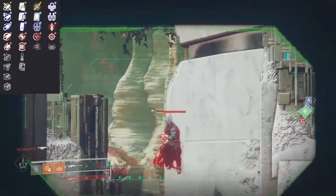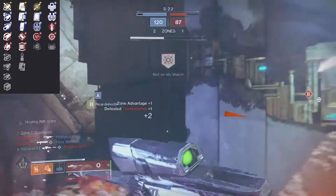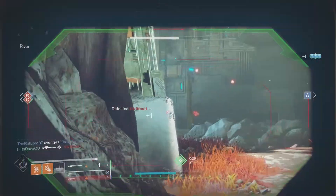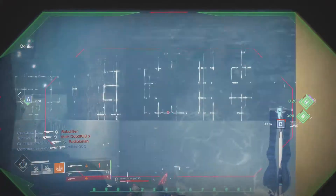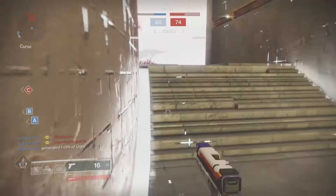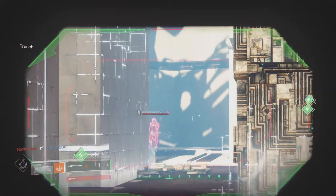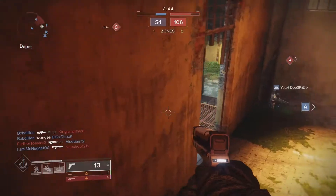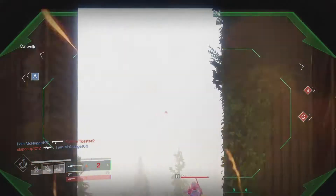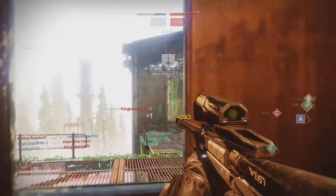If you're rocking a build that gives you high handling — especially on the Warlock with Ophidian Aspect, or on Hunter with Dragon's Shadow for increased handling — you might not need Quickdraw. But Snapshot is always probably one of the best sniper perks in the game. I really don't know what it is about this weapon, because Rapid Fire snipers are not the best. The top snipers in the game currently are Revoker, then probably Beloved at number two, and number three is probably the Trials sniper, the Eye of Sol.